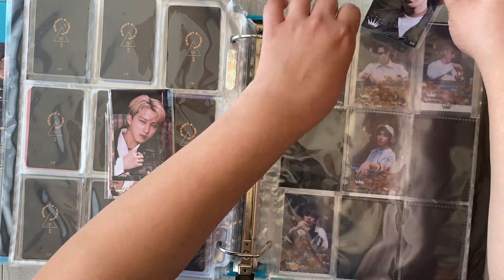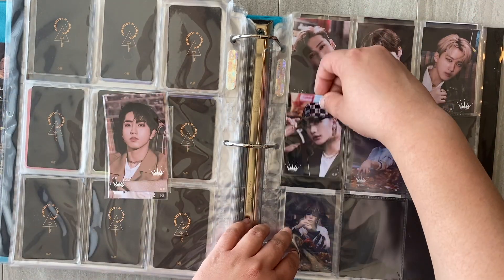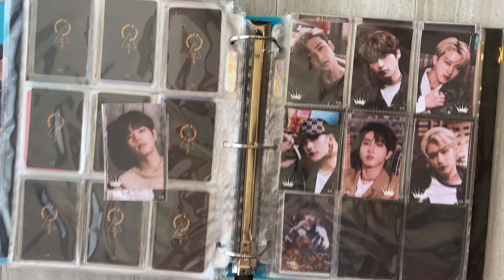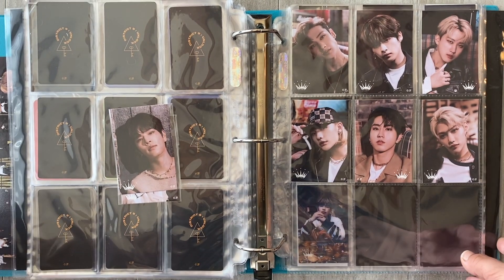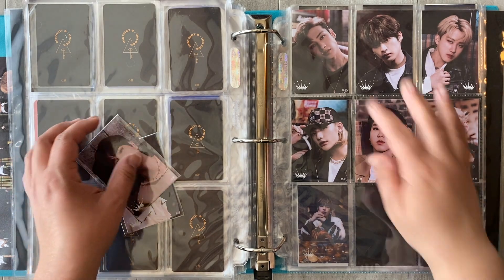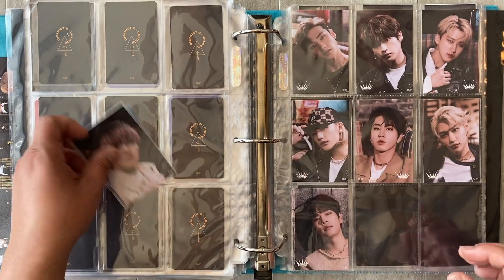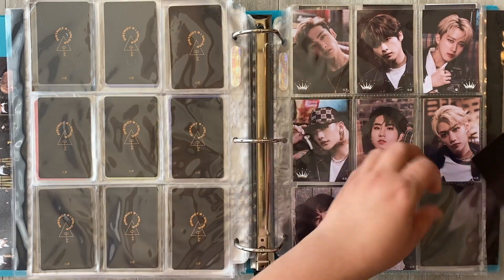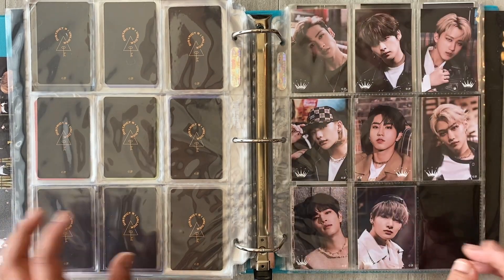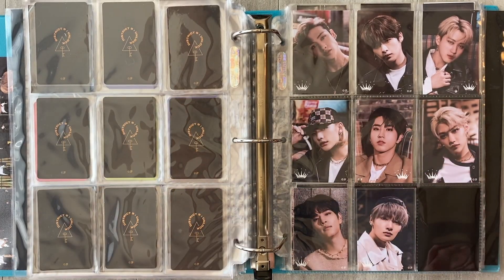And then everyone was like, 'You have Stray Kids coasters? Of course you do — why am I not surprised?' It took me forever to get Changbin, by the way — he did not want to come to me at all. I played this lottery thing so many times and it took forever before I got a Changbin sticker. But it looks so nice — I think because they're a little bit bigger than photocards and they're square, so they really fill out the page nicely.